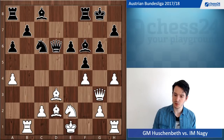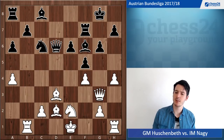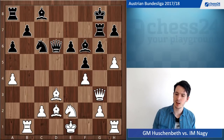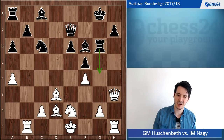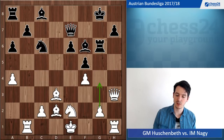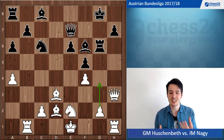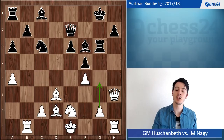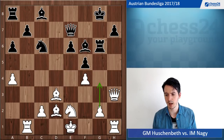Here my opponent chose the wrong plan — he played king h8. What he should do is maybe rook f7: h5, rook g7, h6, g6, rook takes g6, and now queen h3, then defend the pawn on h7 with queen e7. The point is I'm not able to go g4, which is a very important break for me — here black can just take with the rook on g4, and it's not clear how my attack develops. This would have been a good defensive setup and black should be better.